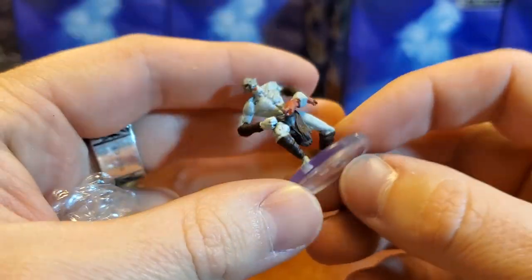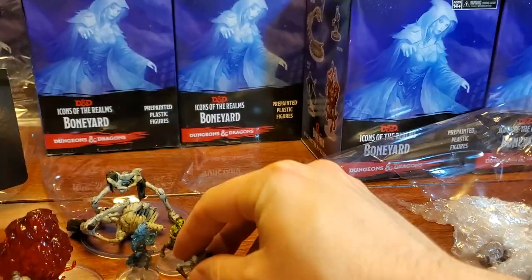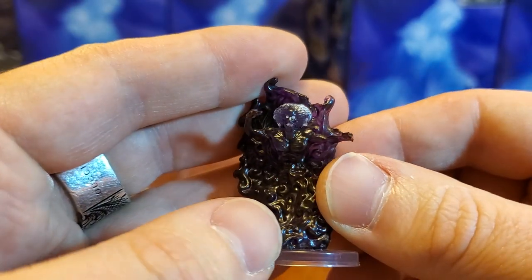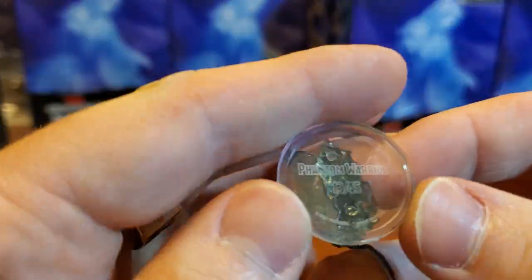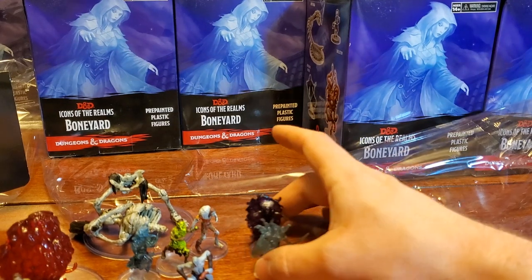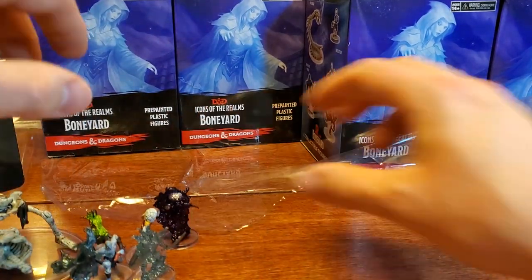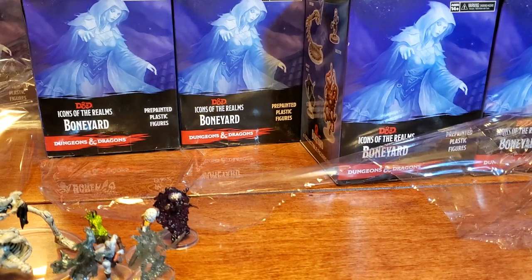And then we have a ghoul — this is our second ghoul. As I said in that first video, I do want multiples of the ghoul as well, holding that severed limb. Just good generic undead creatures. Here is our second specter — you see that creepy face, creepy torso coming out of this arcane mist. And lastly, this is also our second phantom warrior. Little super glue, or Gorilla Glue gel is really nice for something like that.